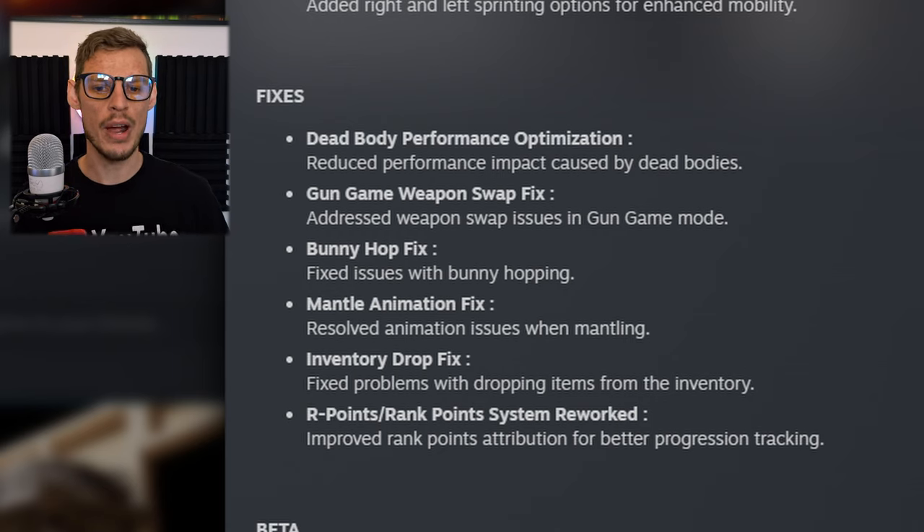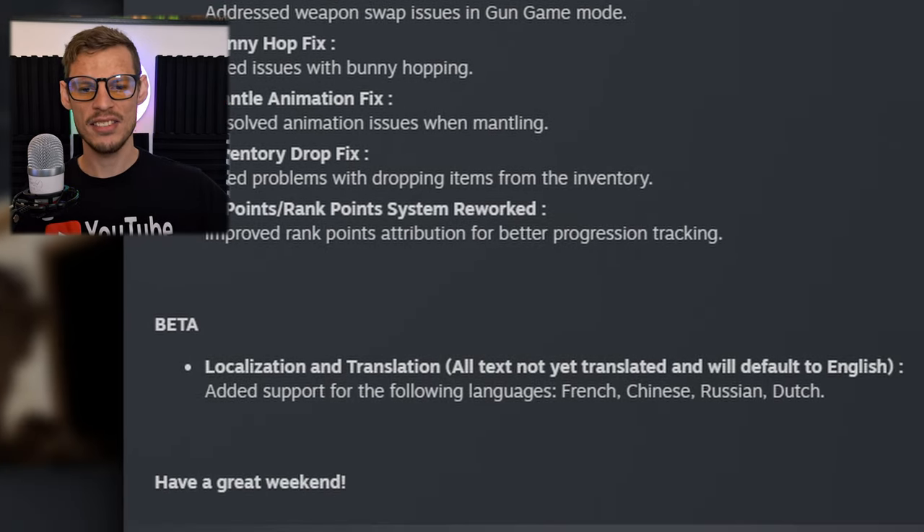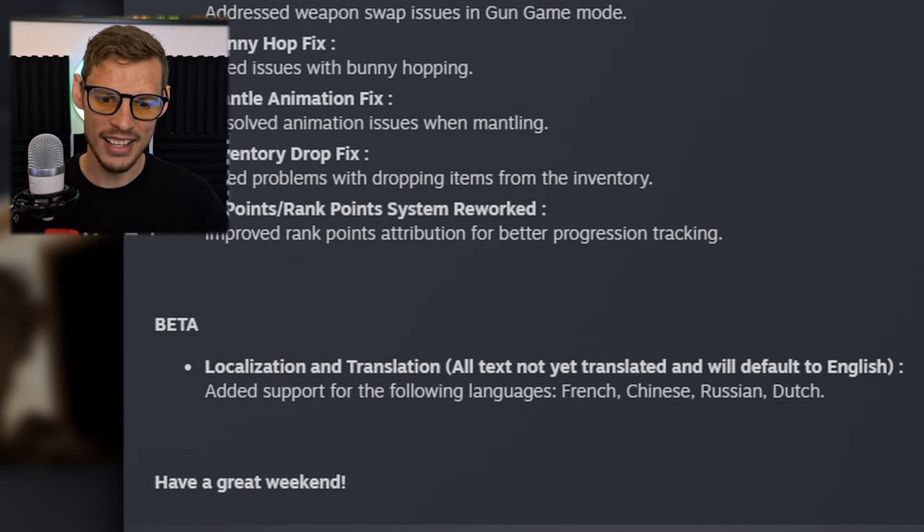The rank point system has been reworked, improving rank points attribution for better progression tracking. In beta, they also added language support for French, Chinese, Russian, and Dutch.